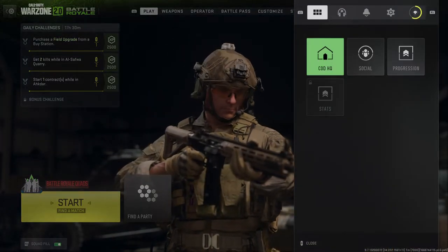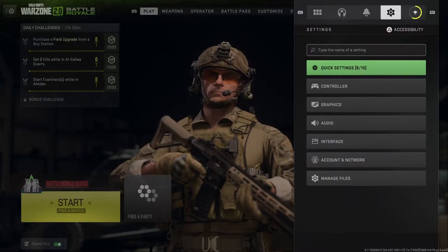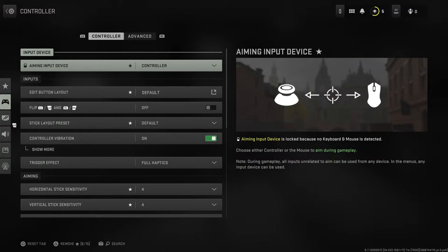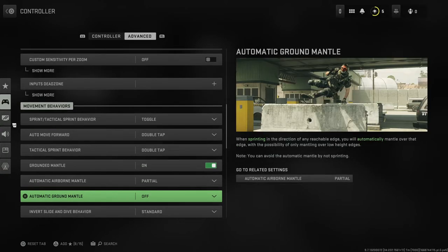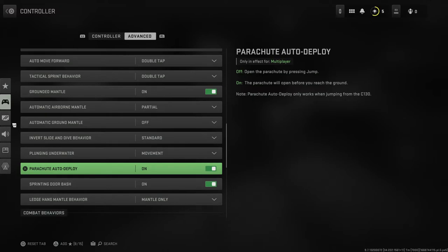But nevertheless, you should be on this menu. Then you need to go to the little gear icon, and here you need to go to controller. Once you're here, press R1 one time until you're on the advanced tab, and then scroll all the way until you see movement and behaviors.